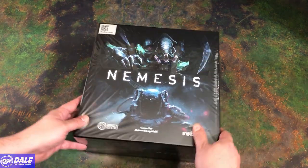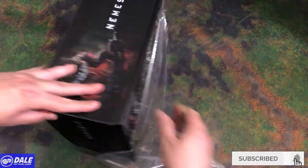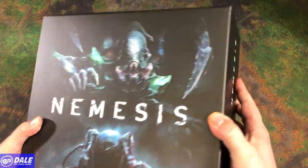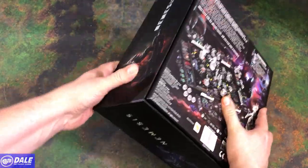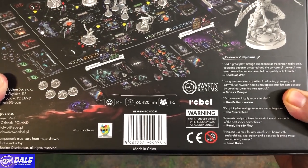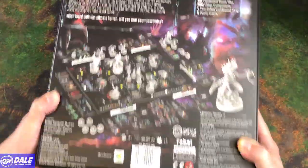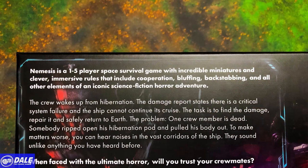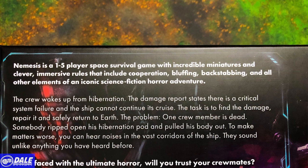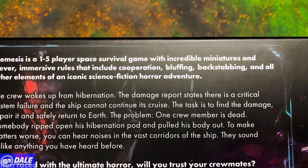Down at the table, this is a space-themed horror game for one to five players. We'll go ahead and rip the shrink wrap off and take a look inside. We've got some great art. This is a thick box with a lot of components, ages 14 and up. Games last between 60 to 120 minutes. Nemesis is a one to five player space survival game with incredible miniatures and clever immersive rules that include cooperation, bluffing, backstabbing, and all other elements of an iconic science fiction horror adventure.